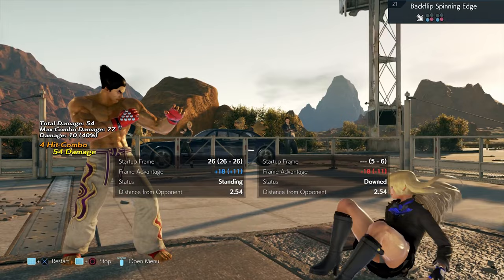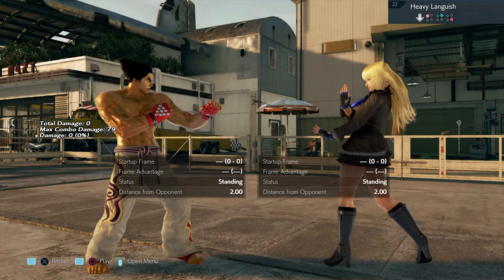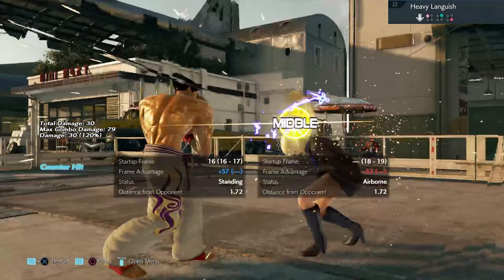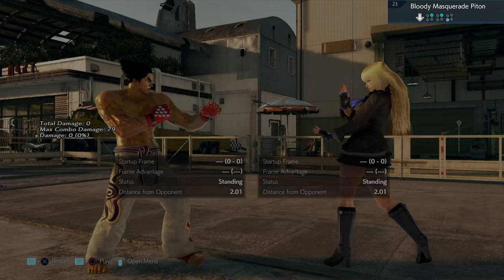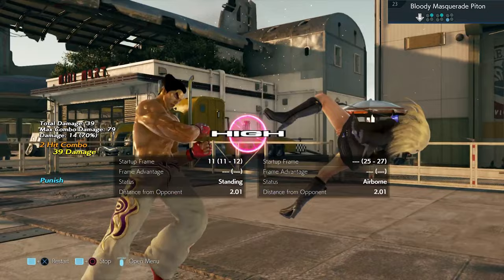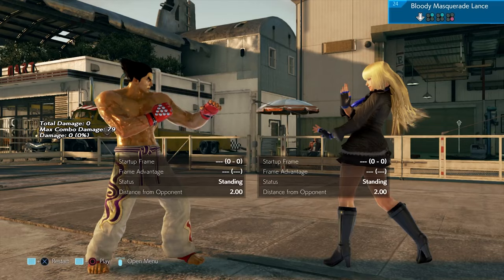Move number 22: block the low, then remain staying down and punish with whilst rising 2 — you should get a counter hit and can follow up with the combo. Move 23 has got two highs towards the end, so block them and punish with whilst rising 2. You have to duck them — it has to be a duck, not a block.